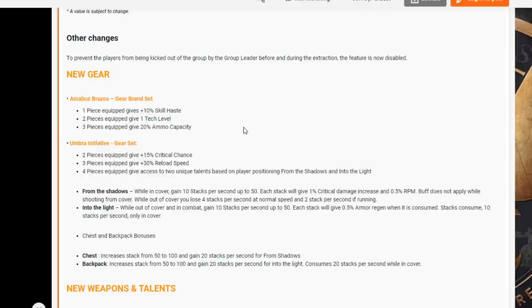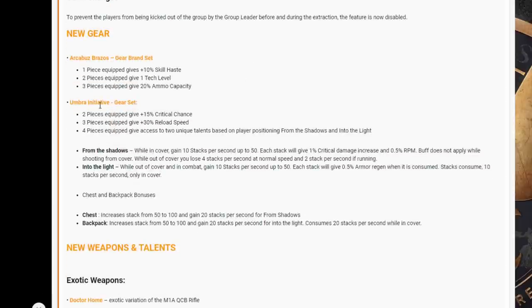The Arquebuzz Brazos brand set: one piece equipped gives 10 skill haste; two pieces equipped gives one tech level — not sure what that is; three pieces equipped gives 20 ammo capacity. Then we've got the Umbra Initiative gear set: two pieces equipped gives 15 critical chance; three pieces gives plus 30 reload speed; and four pieces equipped gives access to two unique talents based on player positioning — From the Shadows and Into the Night.